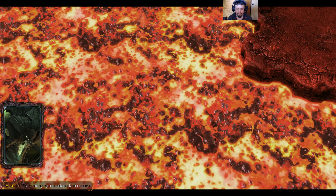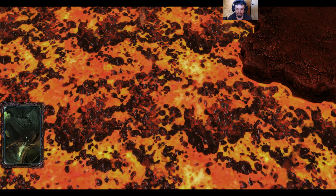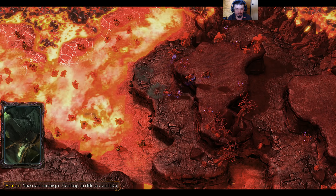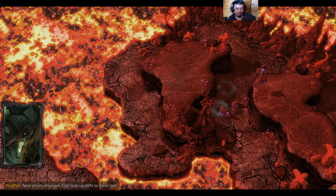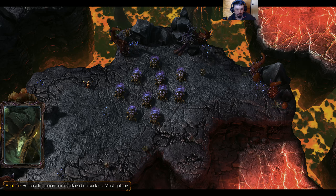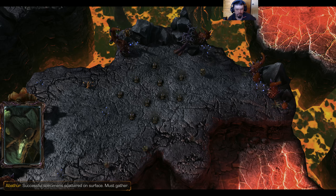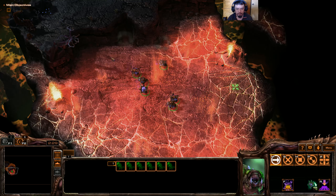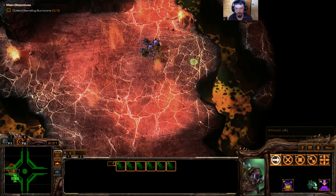Over many cycles, adaptation occurs. A new strain emerges that can leap up cliffs to avoid lava — that's useful. Successful specimens are scattered on the surface and must be gathered.